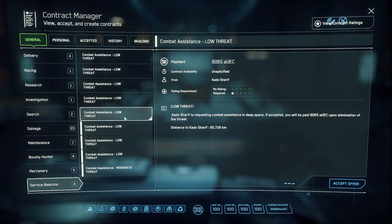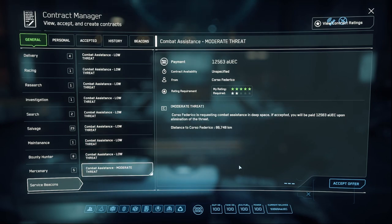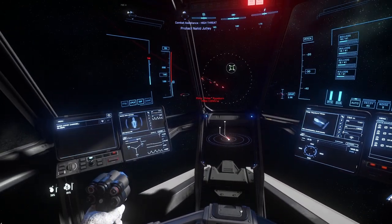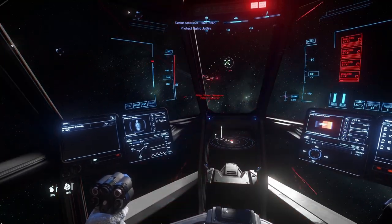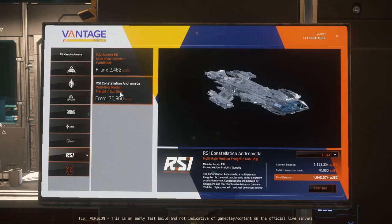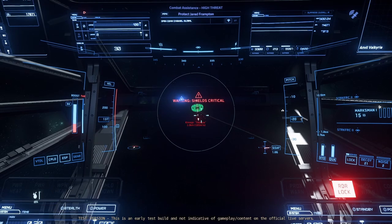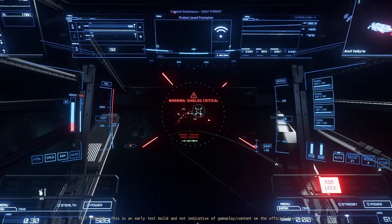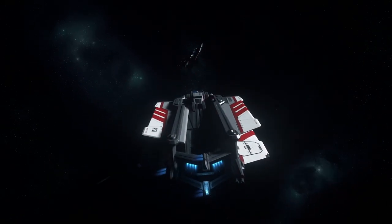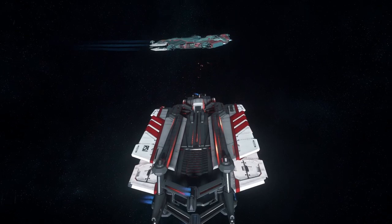When your Combat Assist reputation increases, you'll see higher-value low-threat beacons, and eventually moderate-level threat beacons will appear as well. The moderate missions start around 12,000 Alpha UEC, and if you're running in a starter ship or lightly-armored vessel, these will start proving mildly challenging. You can always rent a Constellation Andromeda for the extra firepower. Once ranked up, you'll gain access to high threats and then critical threats, which are very challenging and best suited for group play. If the AI calling for help is killed, the mission will fail — but Combat Assist beacons do not currently reduce your reputation for a failed mission, so give it a go.